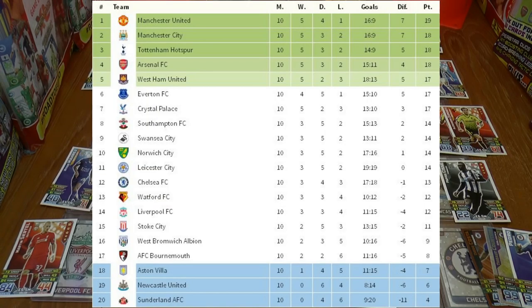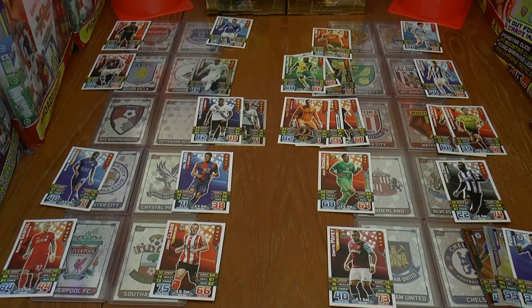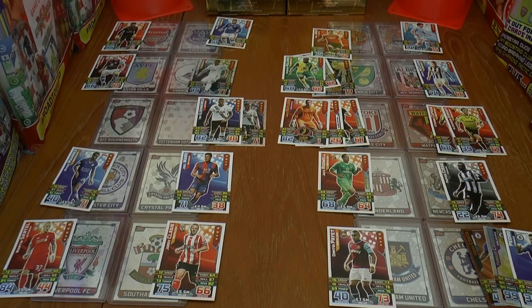As you can see from the updated league table, Manchester United still lead the way by a point from their rivals Manchester City, with Arsenal and Spurs also amongst those at the top. Meanwhile in the bottom three, Villa, Newcastle and Sunderland remain unchanged. I hope you guys have enjoyed this video of game week 10. Don't forget to smash that like button, and I'll see you all in future Football Cards and Stickers Match Attax Premier League 2015-16 season videos. Until then, guys — adios!